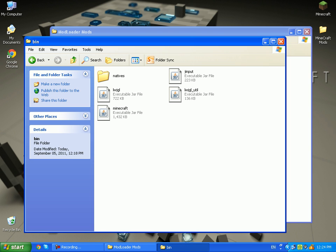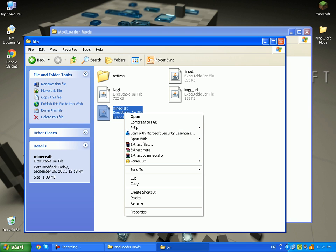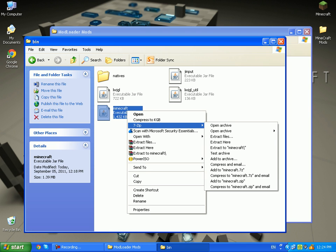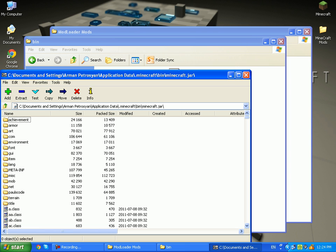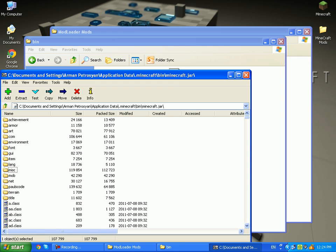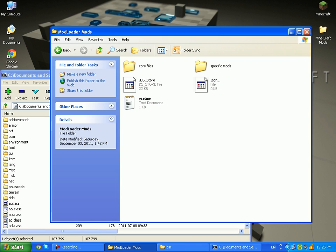It should open your Minecraft folder. Go to bin, then right-click minecraft, open with WinRAR or 7-Zip — my jar file has problems with WinRAR so I'm using 7-Zip because some folders don't show up. Delete the META-INF folder or else you'll get a black screen.